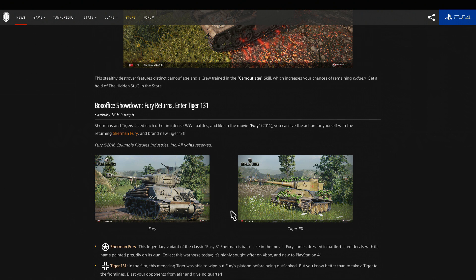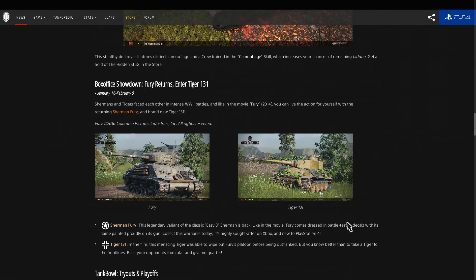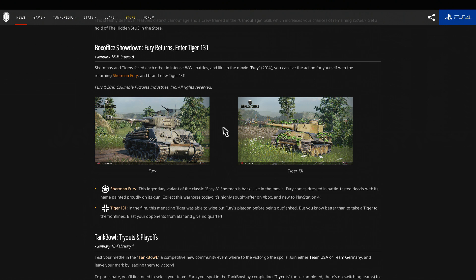I quite like the Easy 8, so I think I will be picking that one up. Also, Tiger 131 — the famous tiger from the Bovington Tank Museum — may have even been in the movie. It says in the film this tiger was able to wipe out Fury's platoon before being outflanked, so it might have actually appeared in the movie. Tiger 131 is coming on the same day, which is really nice. I'm assuming it's just going to be a fully upgraded Tiger with the 131 designation. I just hope it's not ridiculously expensive — probably expect to pay something similar to what you paid for the Hammer if you bought that one.